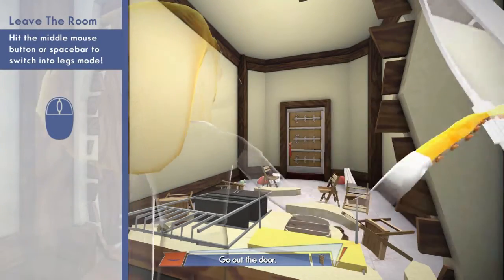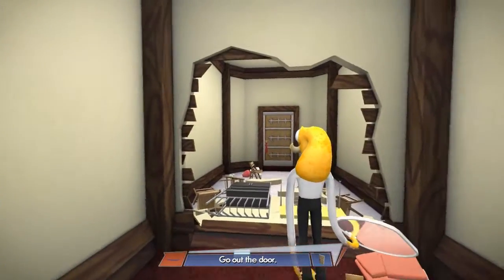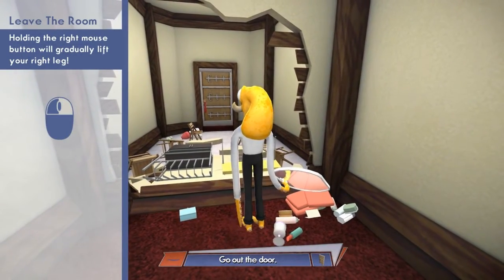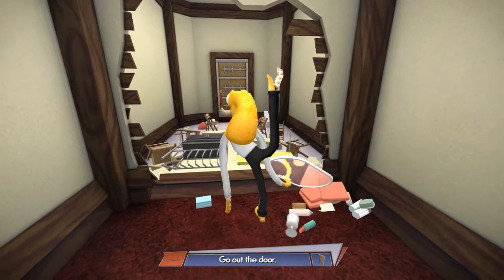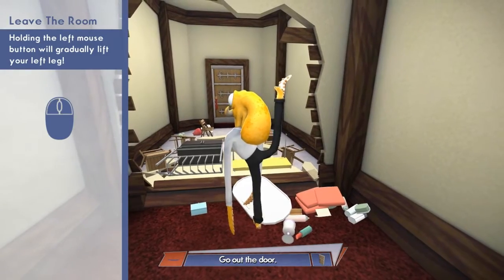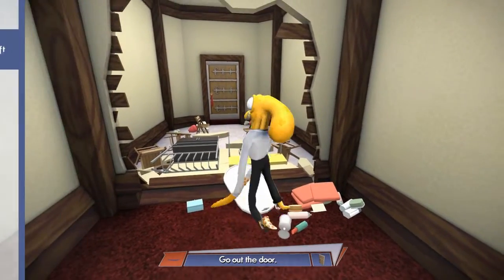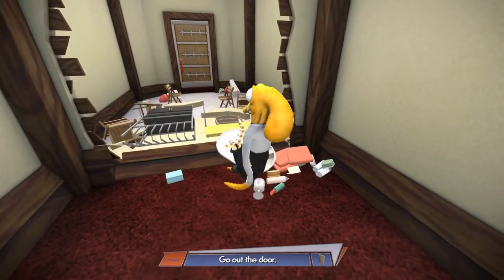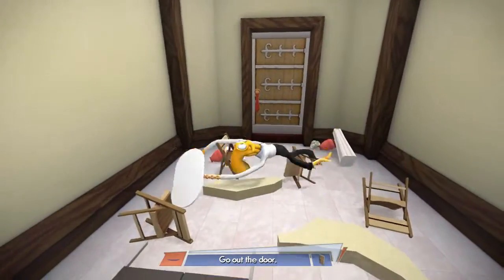Hit the minimise button space-wide to switch to legs mode. Holding the right man's button will gradually lift your leg. Yeah. Holding the left man's button will gradually lift your - oh my god, this is like that game. Oh my god. Yeah, we've got some progress now.